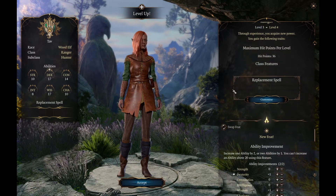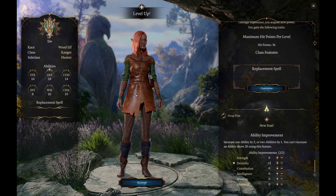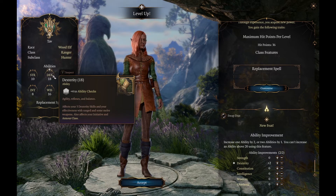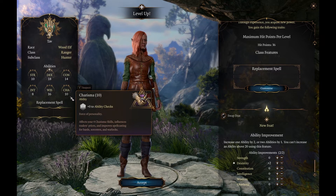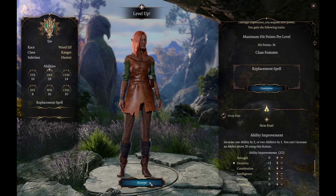At level 4 the choice is straightforward — we take two points of Dexterity, bringing it to 18 and giving us a plus four modifier to our attack rolls. The primary stats are looking pretty strong, so we'll accept that and then see how we get on in a fight.